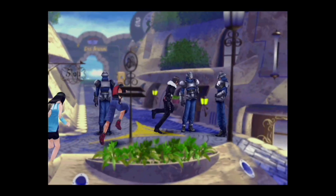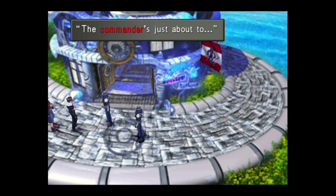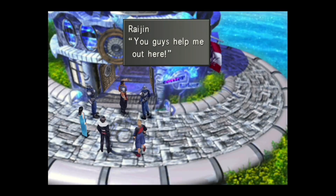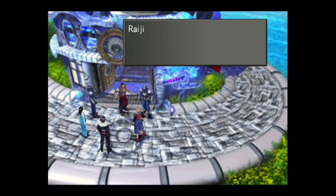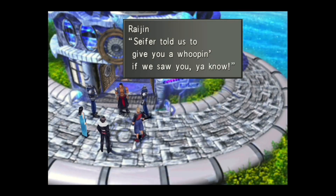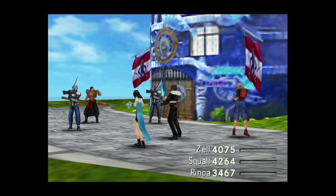Heading back to the hotel. Oh, what's happening — uh oh. Wait, is Fujin the commander? Let's just calm Fujin down. The battle music is intense — what's happening? 'Liberate Balamb.' Wait, what? Come on — are you gonna side with us or side with them? It's time for a boss battle against Rajin, Fujin, and some soldiers.